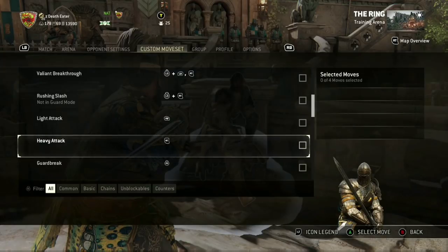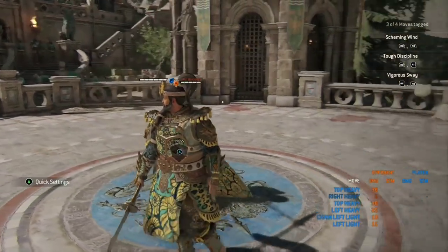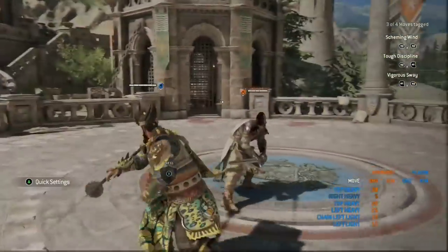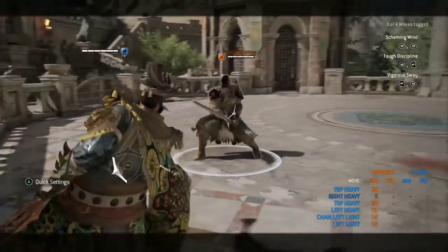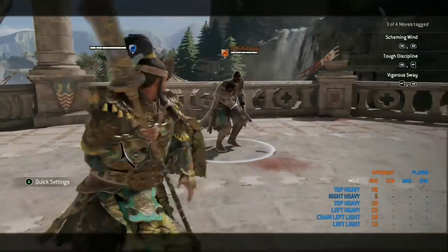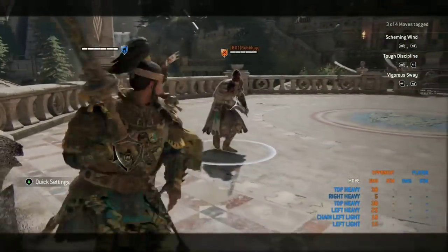Moving on from his moveset, we are going to be heading into his max punishes. Regardless of what level you currently play at, max punishes are a vital component to learning the kit of any character — Jingjun especially. Jingjun has some of the best punishes in the game, so it is vital that you learn these as soon as possible. The sooner you get these into your muscle memory, the better that you will be when using this character. His punishes are easily the strongest part of his character as a whole.